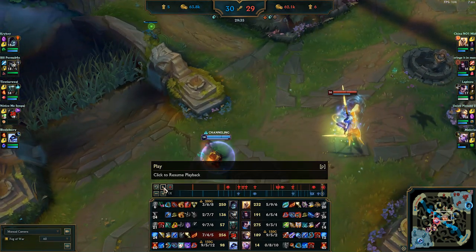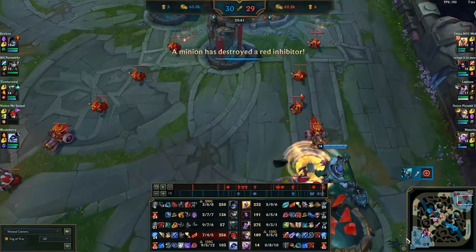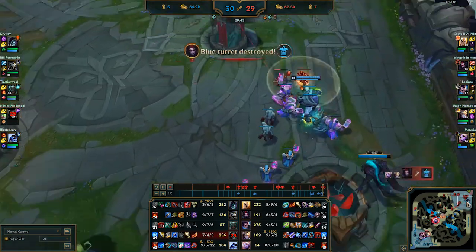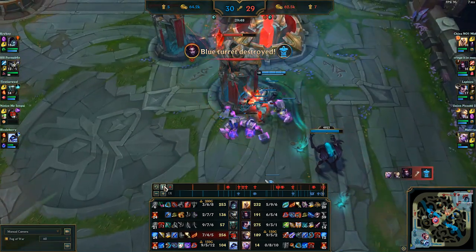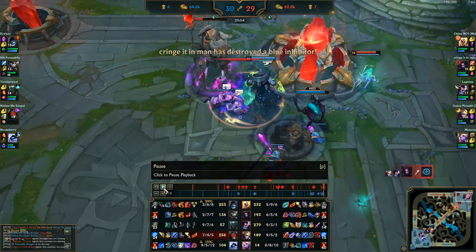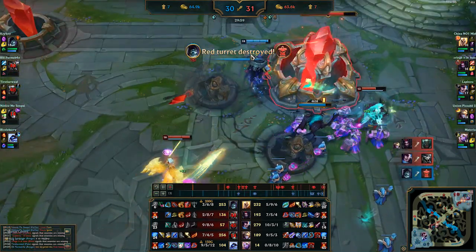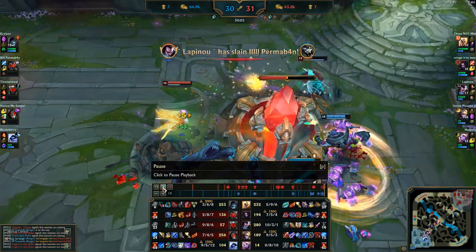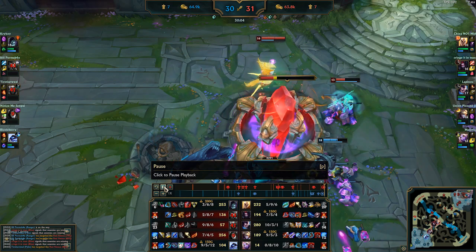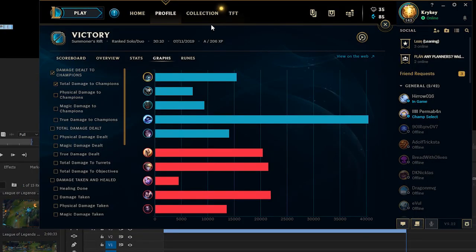Looking at mid, the only people backing on their team are Soraka and Kale, but they both stop backing to push mid. They don't have Baron buff so they can't instantly clear and return. I'm a Yorick with Baron buff — I can basically end the game right now. Soraka can't stop me. She flashes to get in range but can't do anything, and I flash so she can't auto attack me. Free inhib and free nexus — game over.